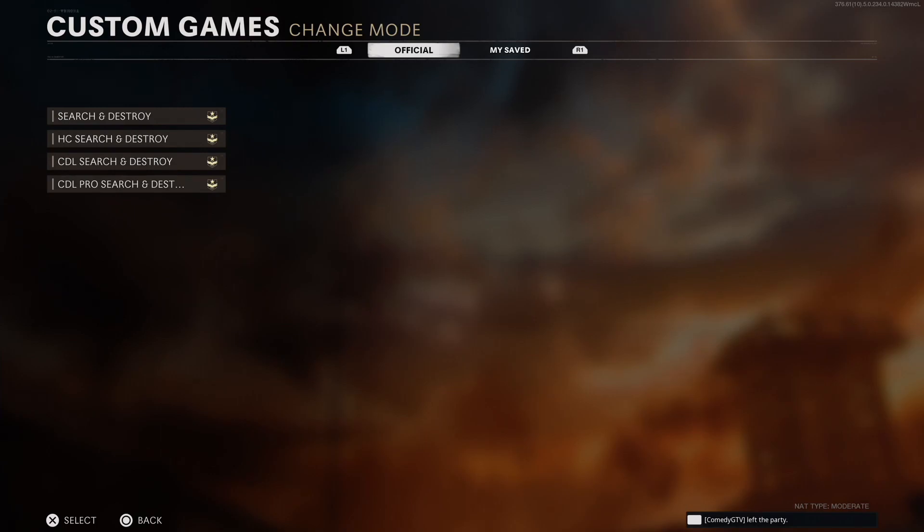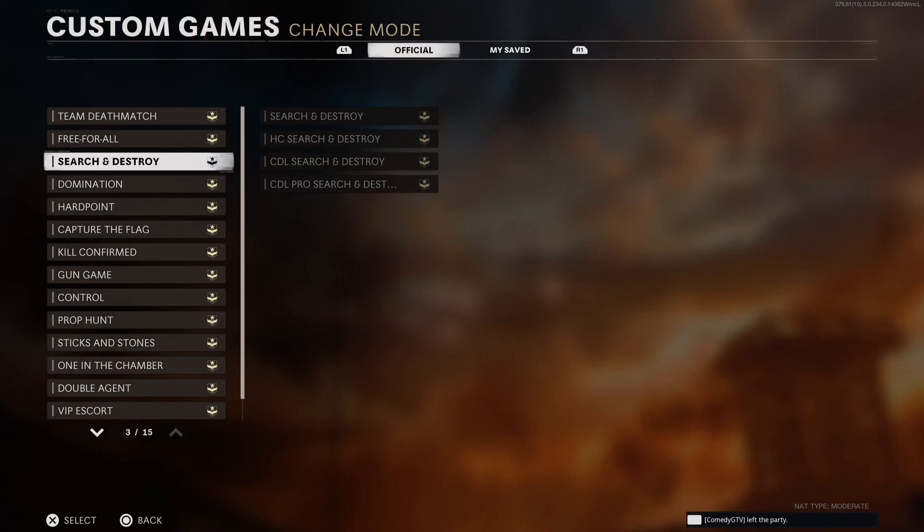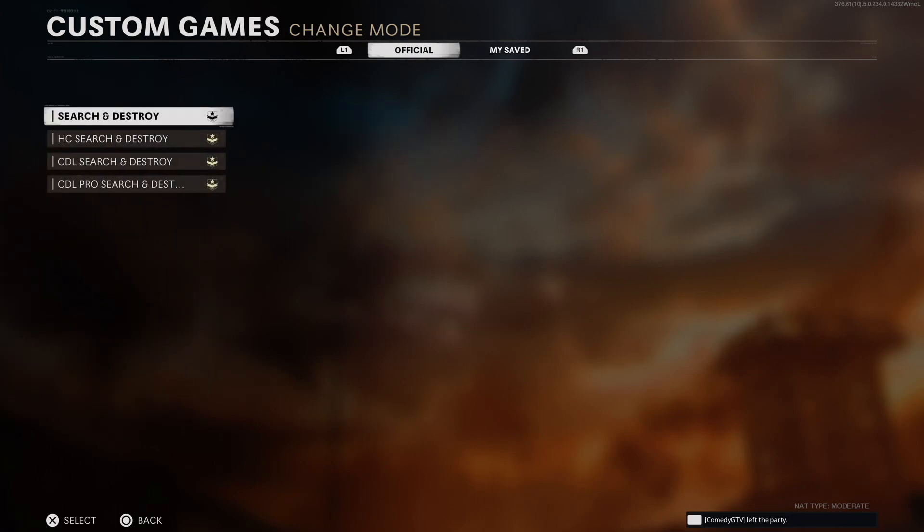Press X on your second controller, come off it, and then press X on your first controller. If it doesn't work, just try it again. Go to my saves, back again with the second controller, come off the UI error, press settings, come off social. Press X on your second controller, come off it, and then press X on your first controller. Now it works. If you fail it, just do what I did — do it again and you will eventually do it. Just press search and destroy again. Now we have stacked the modes. Back out, back out — the modes have stayed there.